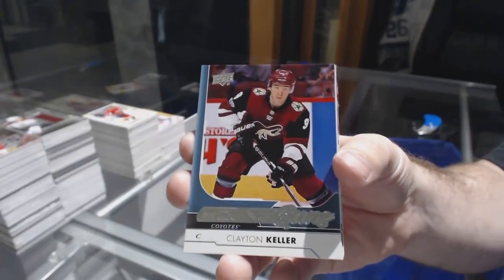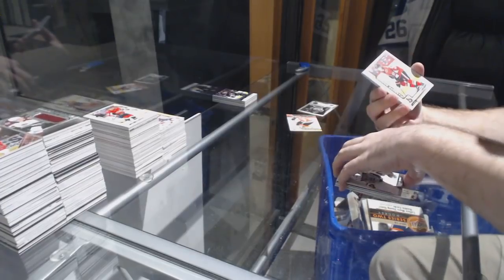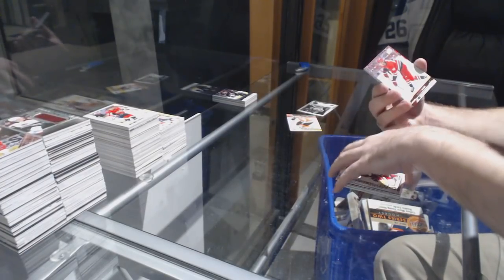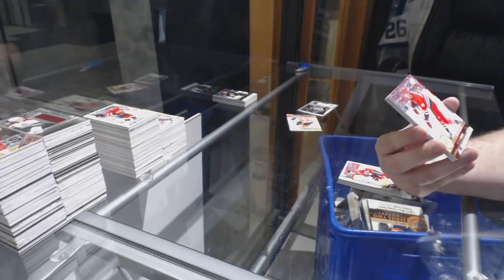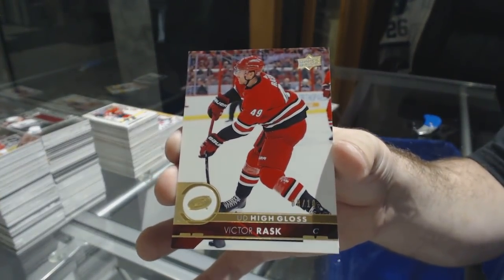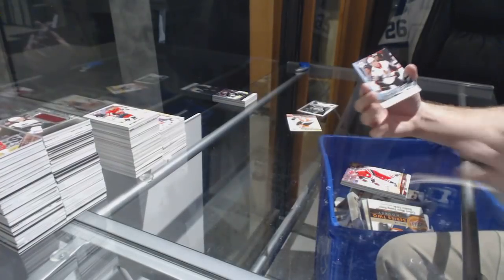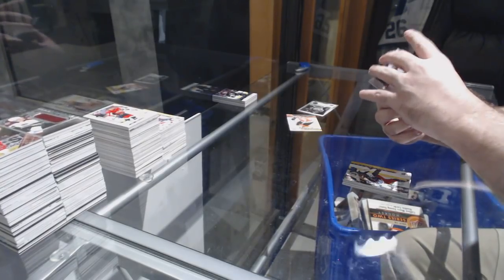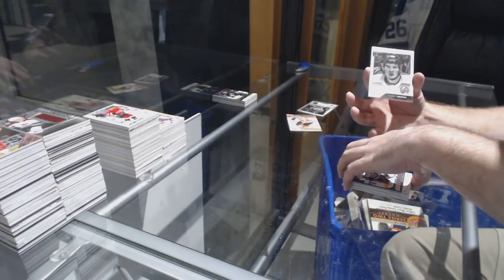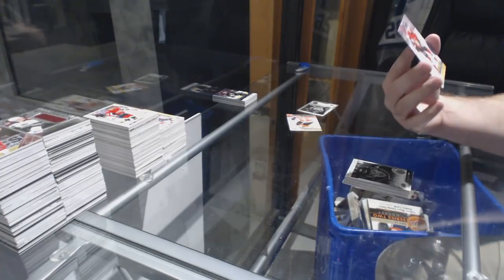Artemi Panarin Retro for the Blue Jackets. Dylan Ferguson for the Vegas Golden Knights Marquee Rookie. Another Fluorescence number 50 for the Calgary Flames — John Gillies. Peter Selarek Young Guns for the Boston Bruins. Canvas of Brad Law for the Dallas Stars. Nick Merkley Young Guns for the Arizona Coyotes. Chris Kunitz for the Tampa Bay Lightning OPT update. Marquee Rookie of Christian Juice for the Washington Capitals. Clayton Keller Young Guns for the Coyotes. Owen Tippett Portraits for the Florida Panthers. Alex Formington for the Ottawa Senators Marquee Rookie. High Gloss number 210 for the Carolina Hurricanes — Victor Rask.